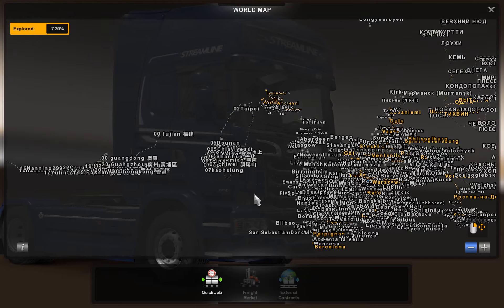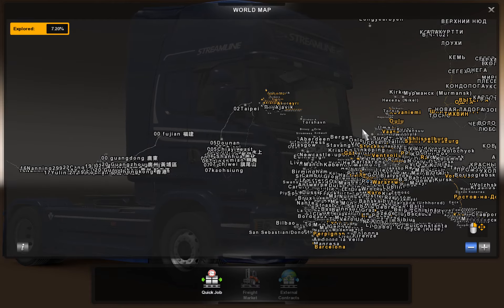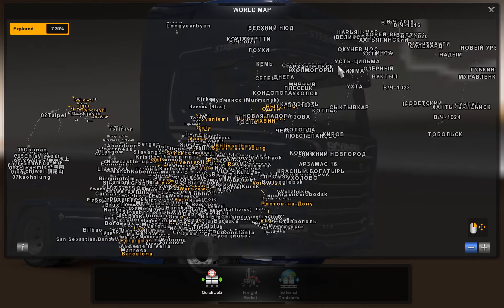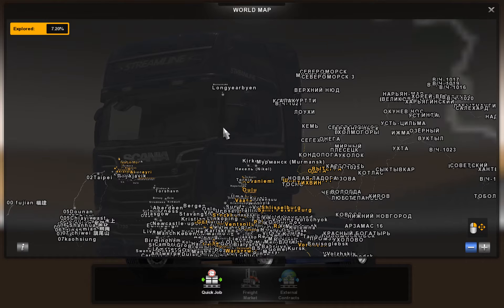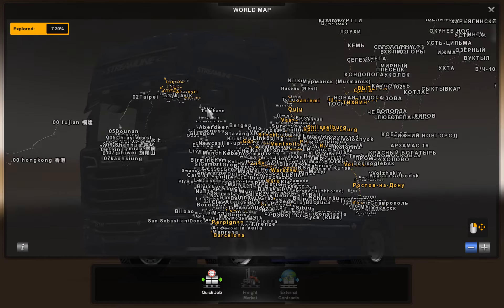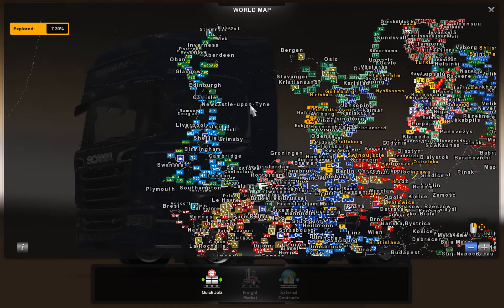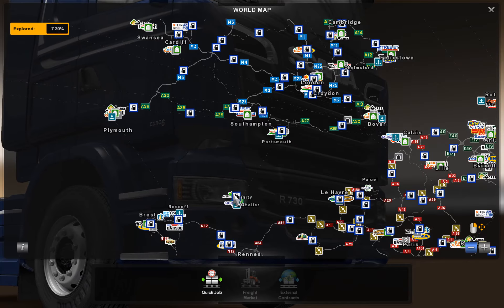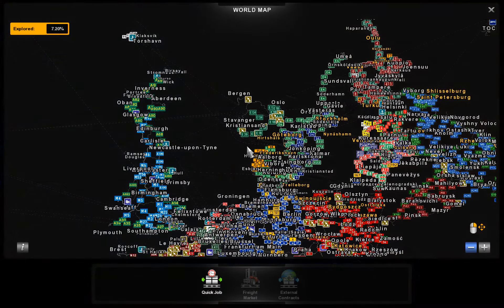Hi guys, here's a setup video for a multi-map combination and I'm just going to show you what we have. We have the ProMods map installed, the latest version of ProMods which is 2.15, which gives you Iceland, Svalbard, Finland, the Faroe Isles, the Channel Islands, and various other parts of the ProMods map. I've also got Project Balkans installed.